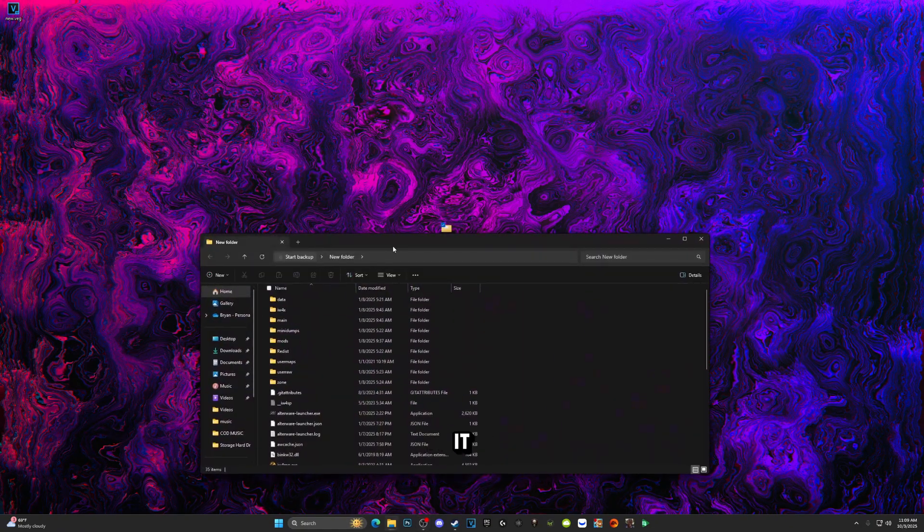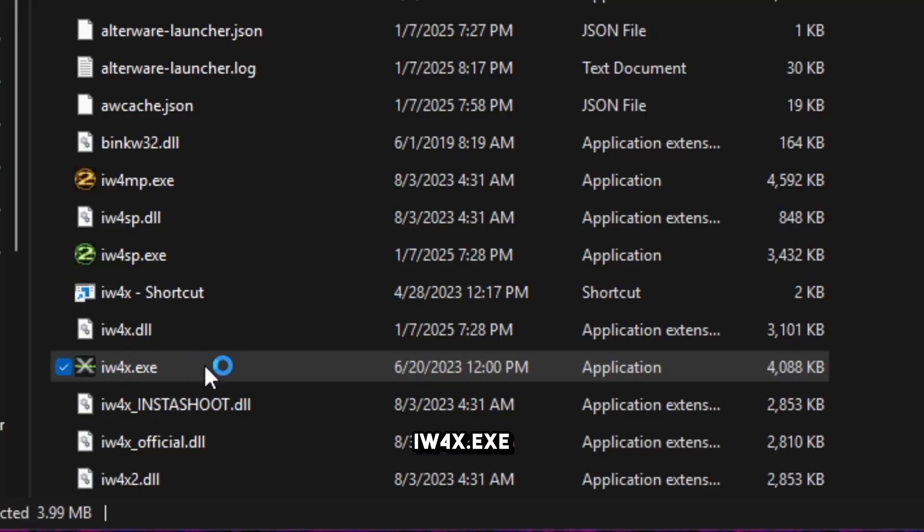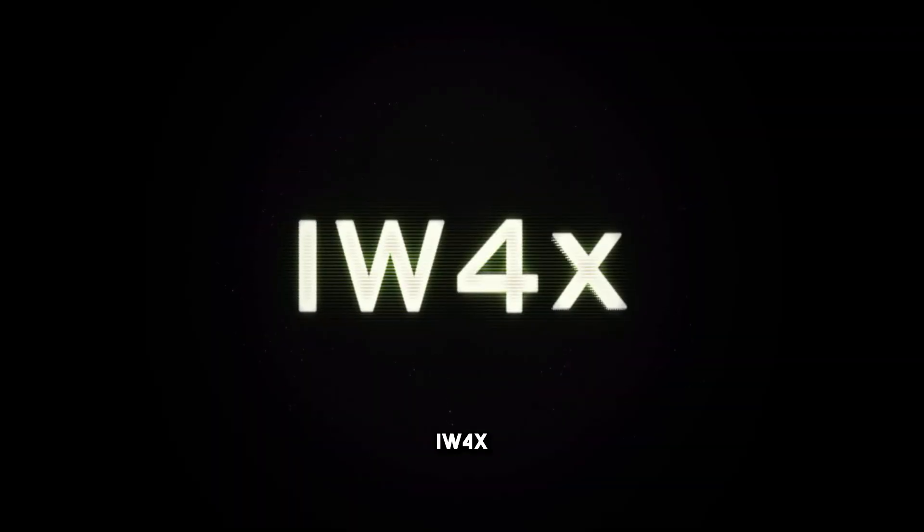Once the game has finished extracting into the folder you created, open it and run iw4x.exe. As you can see, it's just going to do its thing and should launch right off the bat — iw4x is now booting up as normal.